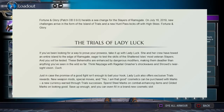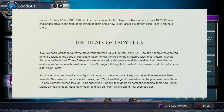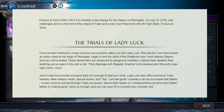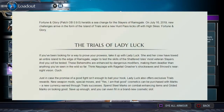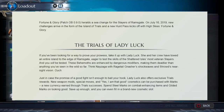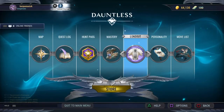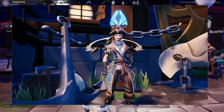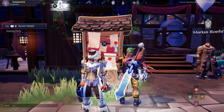Lady Luck also offers exclusive trial rewards — new weapon mods, special moves, and cosmetics — that can be purchased with Marks, a new currency earned through trial success. Spend Steel Marks on combat-enhancing items and Gilded Marks on looking good. Save up enough and you can even fill in a brand new cosmetic slot. You can try on an accessory from the Lady Luck shop, just one more reason to put your skills to the test.